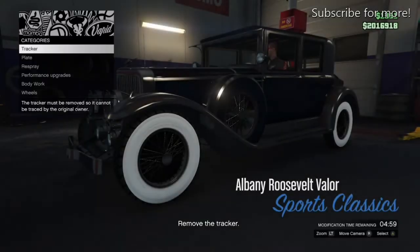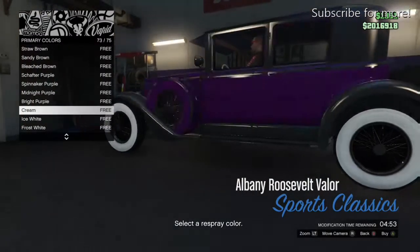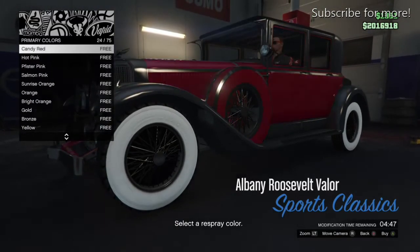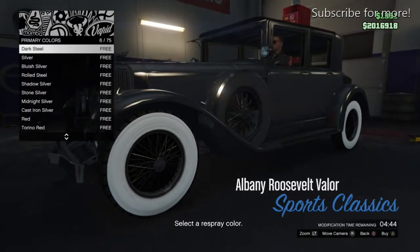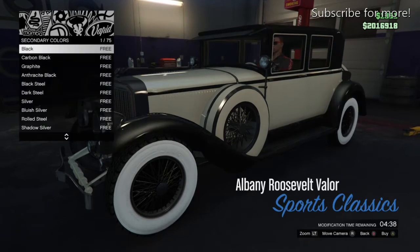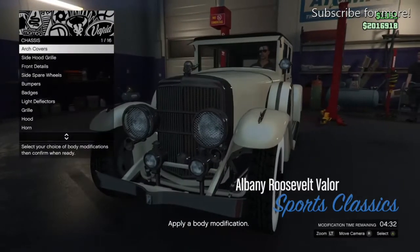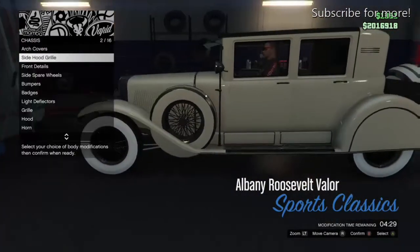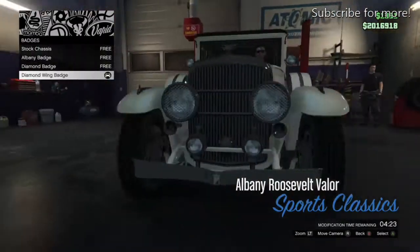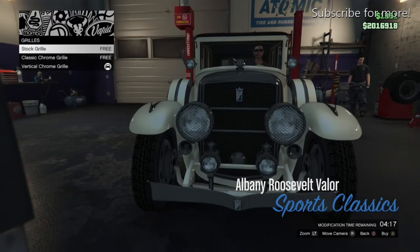Once you've clicked specialist dealer, you need to customize the car — it doesn't really matter what customizations you put on, just make it look nice. After that, the next step is simply to sell the car. You'll get chased by gang members again, so I recommend getting out of your car and dealing with them rather than trying to drive through it.